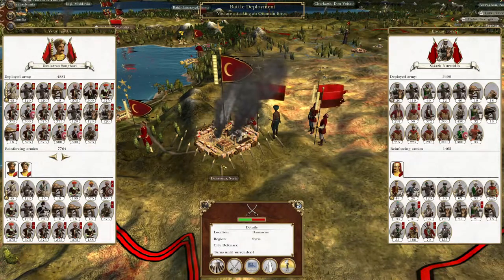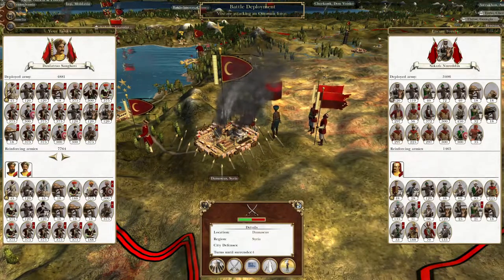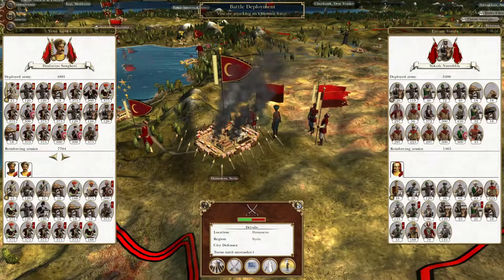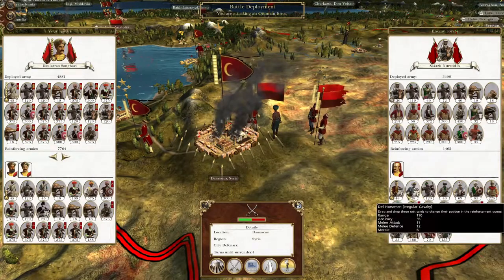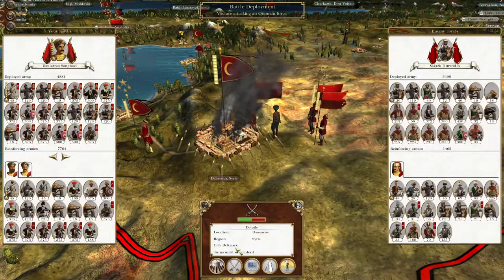What's up guys? This is the Broverman and I am back to bring you to the next episode of My Empire to the War. Let's play as the Kingdom of Mysore. And so to pick up where we left off, we are attacking the city of Damascus. They have a reinforcing army, but I have a feeling we will destroy them in short order. So let's get to it.